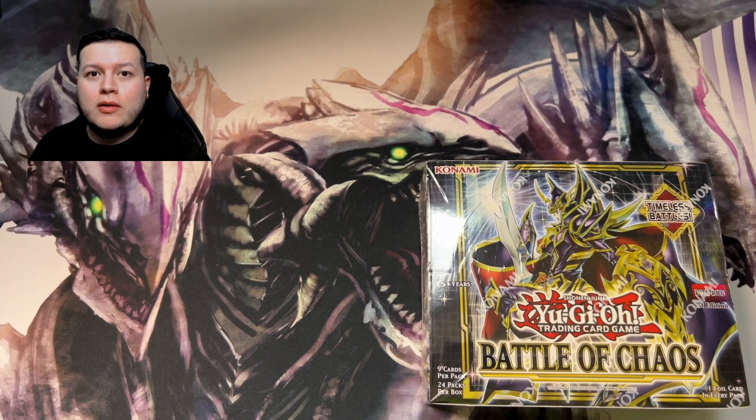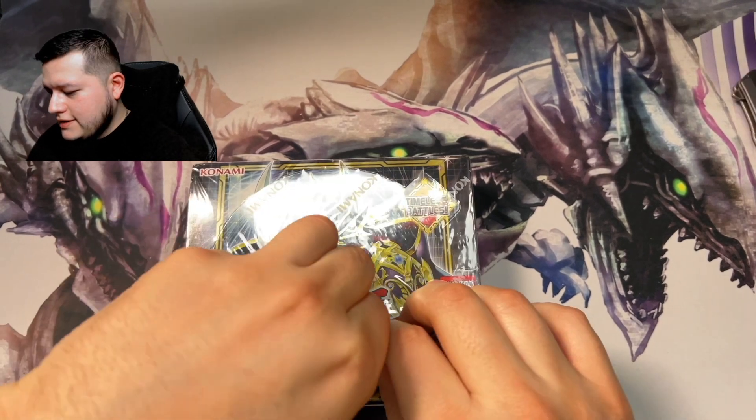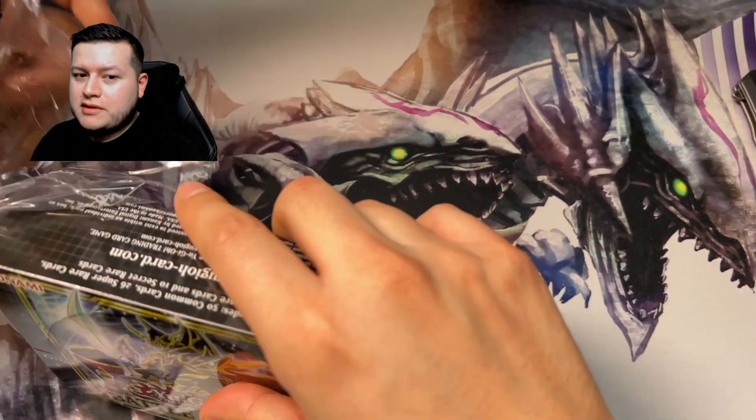What's up guys, Ike on the Mike here with some Yu-Gi-Oh cards to unbox. We got a Battle of Chaos booster box. Hopefully we can pull a Blue Eyes Jet Dragon, or maybe even a Dark Magician. Let's find out — let's get that Blue Eyes Jet Dragon, that'd be sick. Any of the Dark Magicians are pretty cool too.